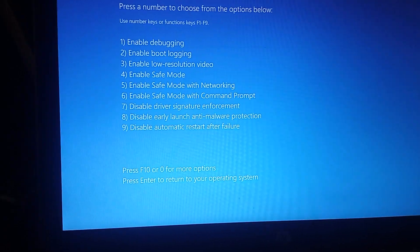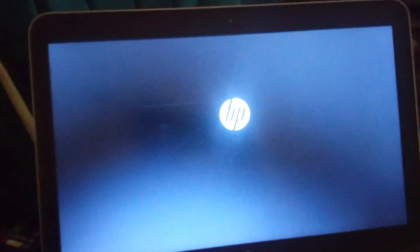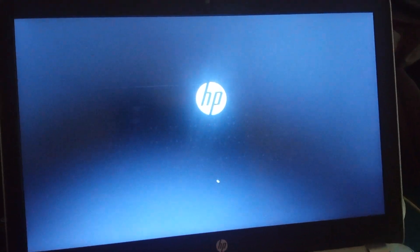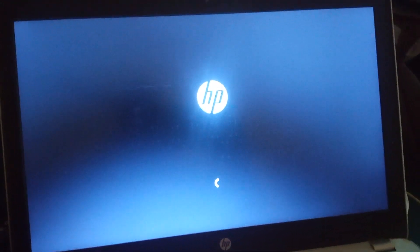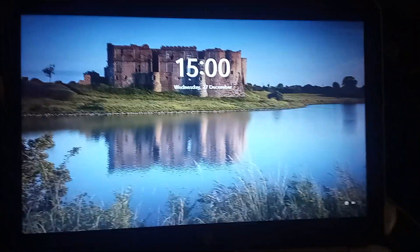When the computer restarts, the option we're looking for is number seven. Just press number 7 on your keyboard and your computer will restart. That means you have successfully disabled driver signature enforcement. Once your computer is back up, let's continue.